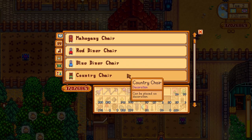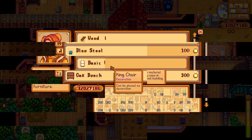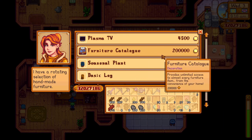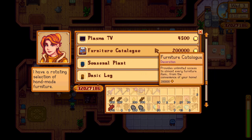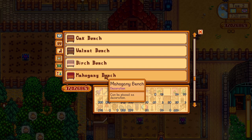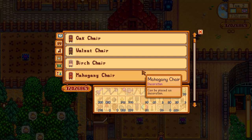Another tip which should make designing your farm much easier is the furniture catalog, which you can buy from Robin's place for 200,000 gold. It's quite expensive, but it will allow you access to most of the furniture in the game, which is going to be perfect for all of your designing needs. Before getting access to this, you will have to buy furniture that Pierre sells at festivals, or by visiting the traveling merchant and hoping for the best.